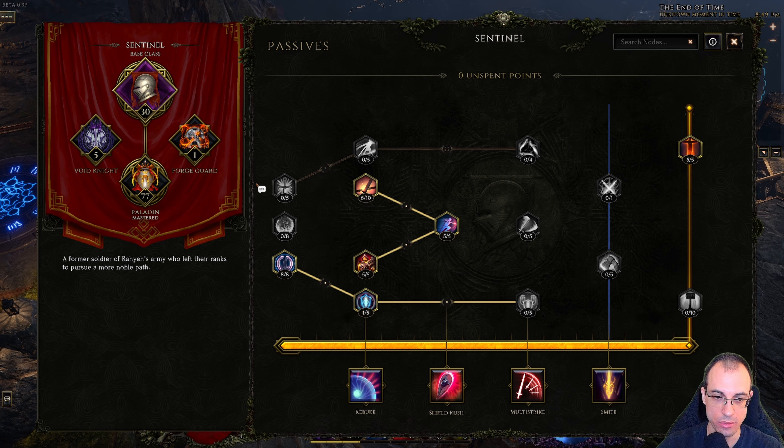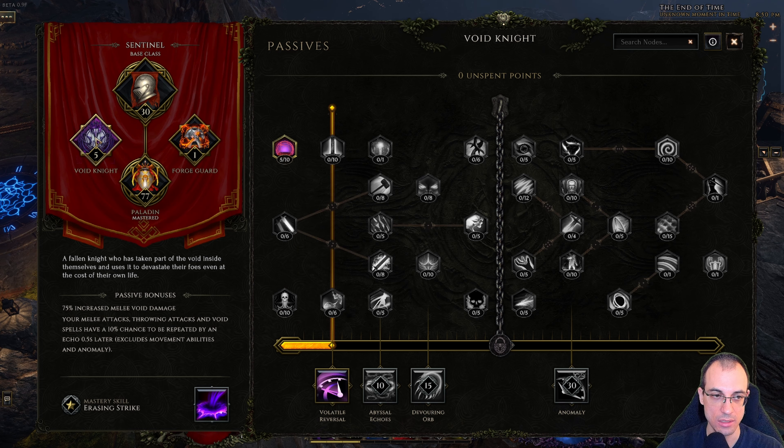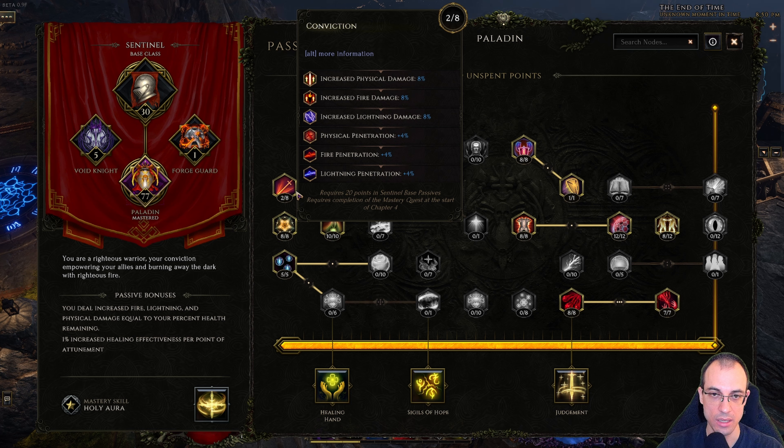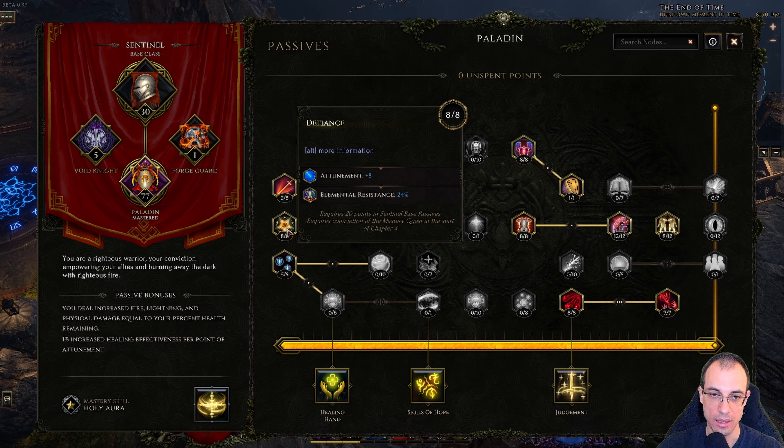Now let's check out the passives. I wanted to get this node for 30% increased attack speed — it says attack speed, not melee attack speed, so it applies for both throwing and melee attacks. We get one value point for 2% block chance, standard five points here for a little physical penetration, and a little block effectiveness. We don't need to max the physical penetration node because we already have so much physical penetration with bleed — it's very marginal. I have Defiance maxed out, and the attunement is just for elemental resistances since I was struggling to max those out.